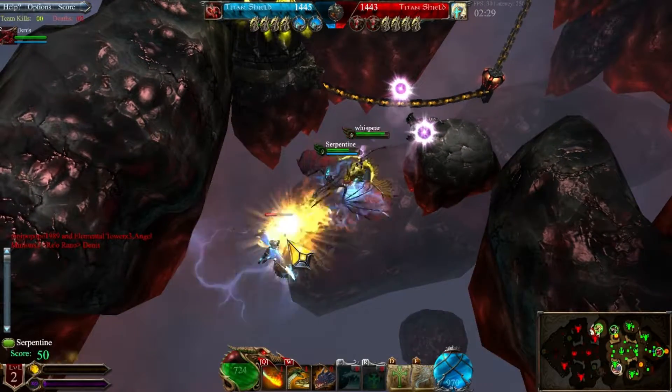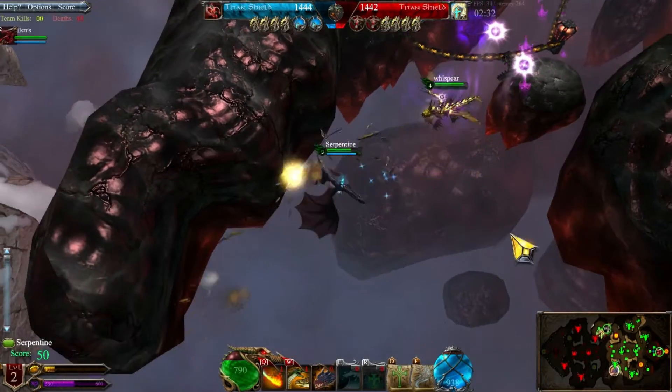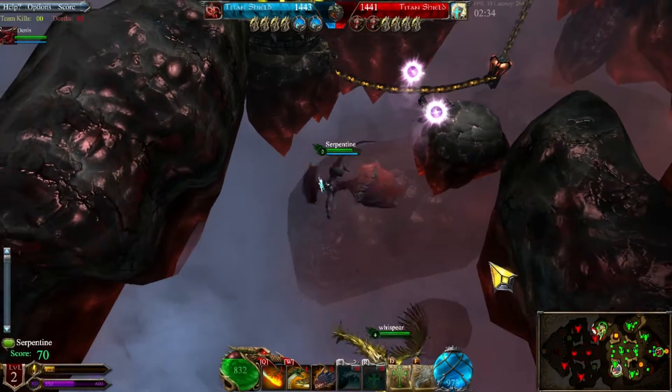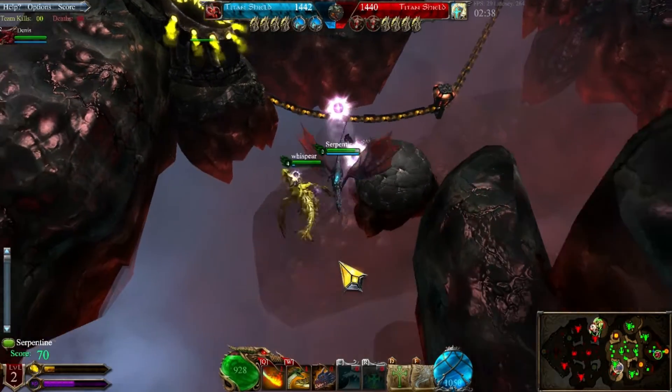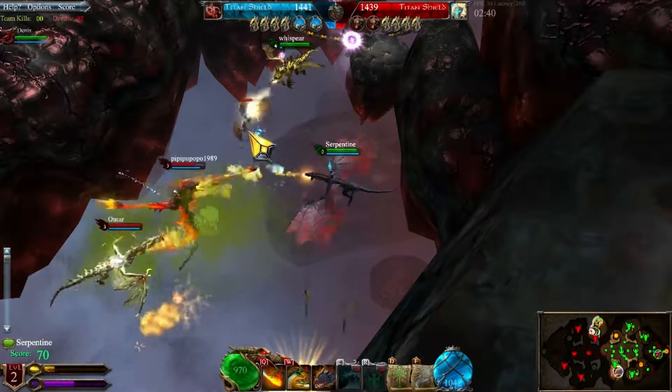A couple of differences with this as opposed to typical MOBAs: there are no items. So basically the dragon you have is the dragon you keep. When you kill a mob or a player you get gold, and instead of using the gold for items, you come to these gold pits and deposit your gold to gain experience.